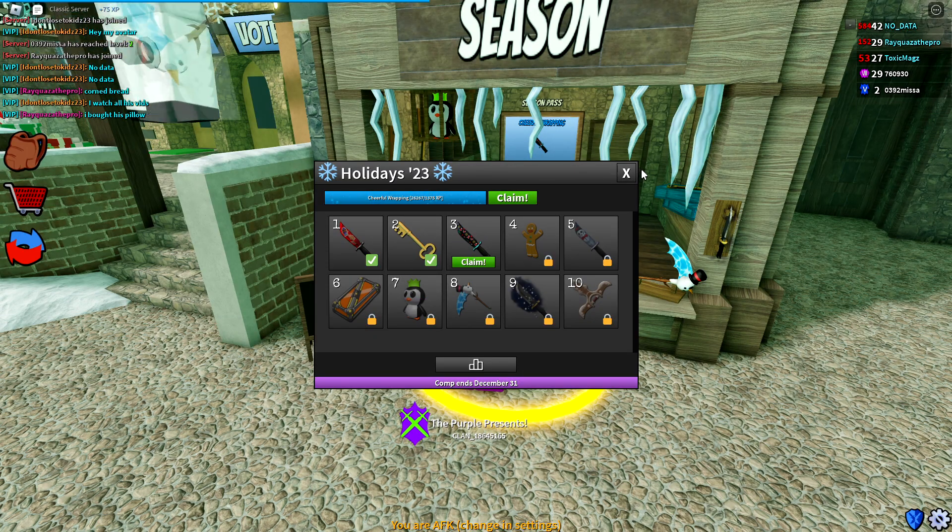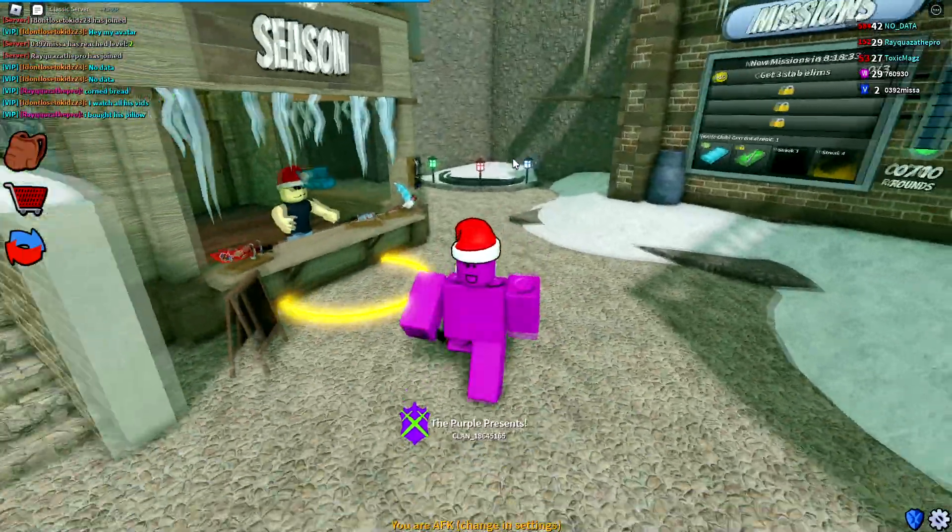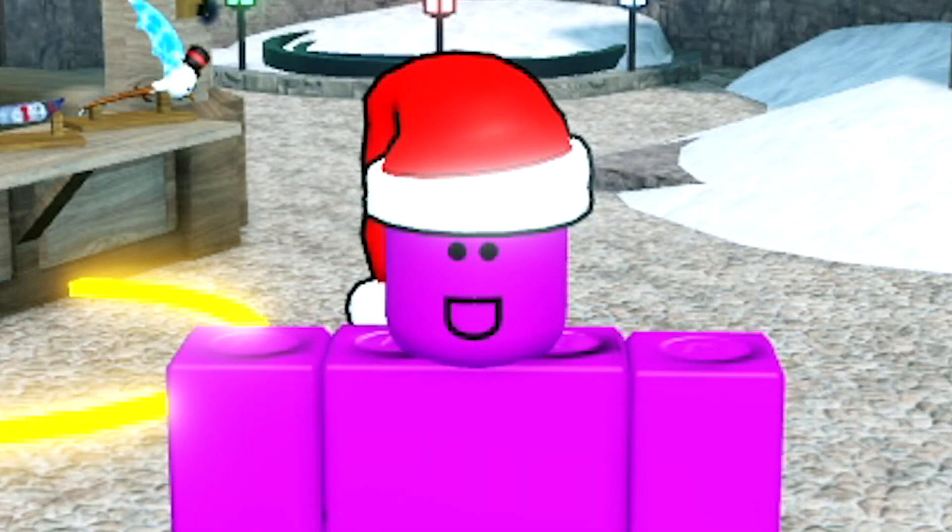Like always, for tier two we get a key. You can use keys to open up some cases — this is normally the part where I would open up a case for fun, but I've already spent all my keys.